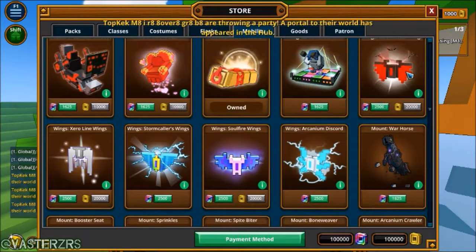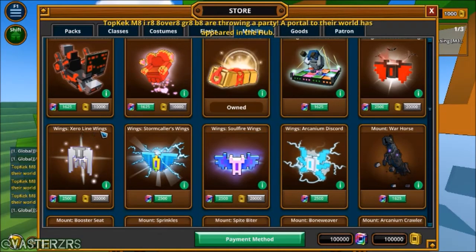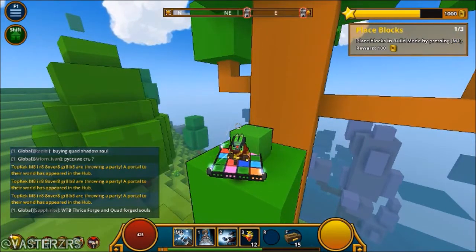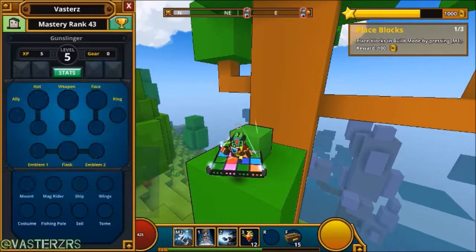There's quite a few — you got the Blood Seeker wings, the Zero Line wings, the Storm Collars wings, the Soul Fire wings, and the upcoming Equium Discord wings. We're going to be trying those out and see which one looks good. I'm going to show you guys what they look like.